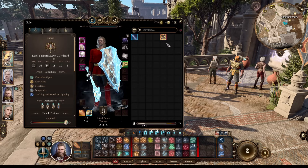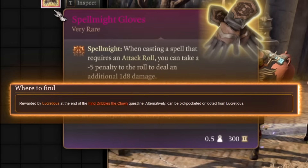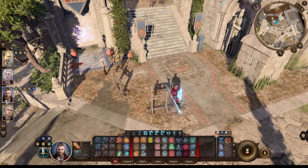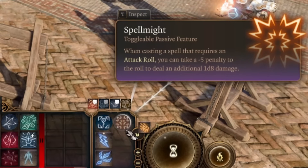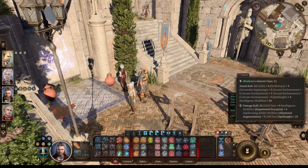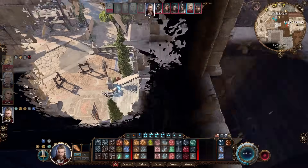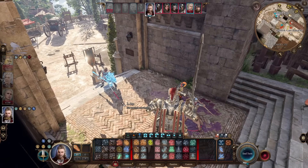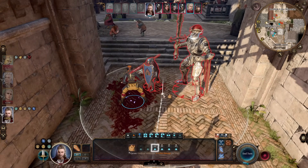For the glove slot, I like Spellmight Gloves - when casting spells that require attack rolls, you can take a penalty and deal an additional 1d8 damage. There are better gloves, but it's a nice addition to your damage. Remember to toggle it on or off as needed, and it works on all cantrips too. My favorite part about this wizard is that it requires no positional awareness at all - enemies standing nearby your allies? Just throw a Fireball at them, you won't inflict damage to your allies.